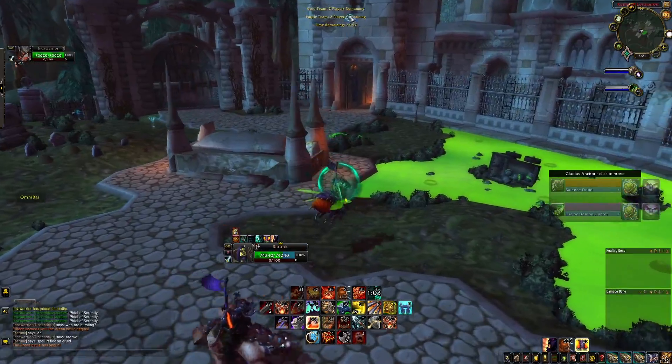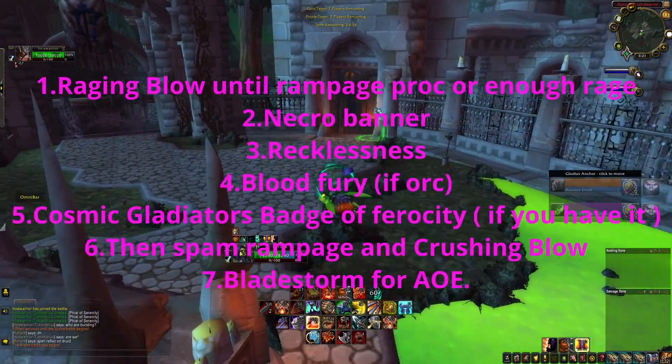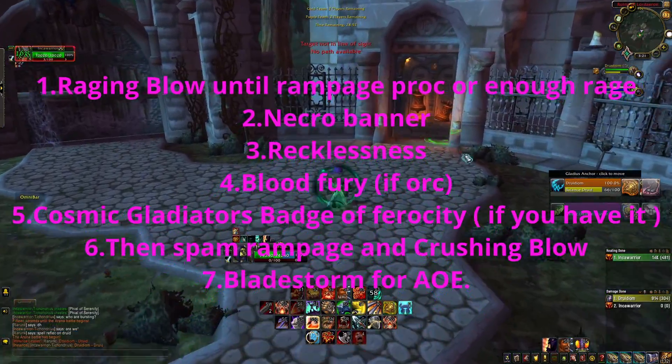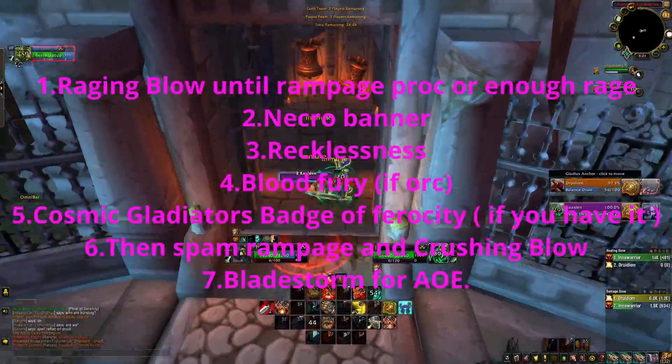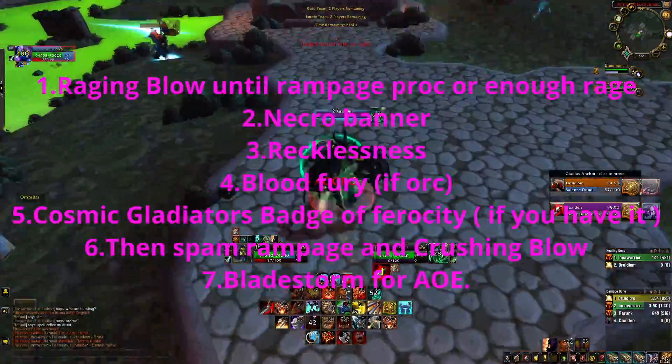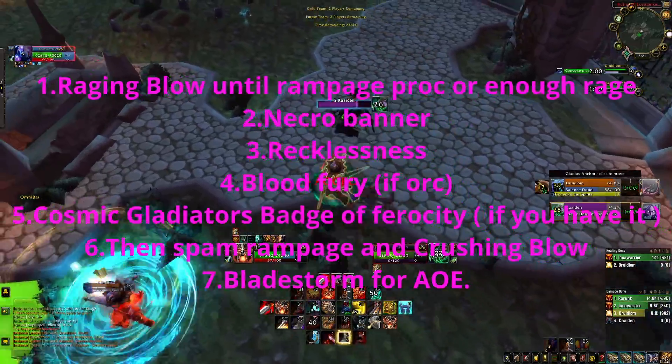Your rotation is going to be Raging Blow until you have a Rampage proc or enough rage. Then you're going to pop Necro Banner, Recklessness, Bloodthirst if Orc, Cosmic Gladiator's trinket, Badge of Ferocity, then spam Rampage and Crushing Blow on your target.